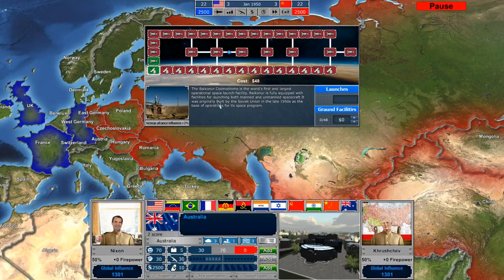This map here represents all the different things you have to research to win the space race. For example, the initial research for the Baikonur Cosmodrome — the world's first and largest operational space launch facility — costs $48 to do. Right now we're spending nothing on the space race. If we were to assign $1, you can see our political points drop down to 2. Remember, you only get political points once per year, and this $1 represents $1 of spending every month.